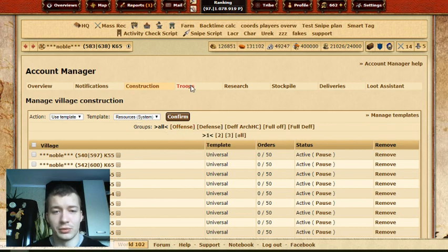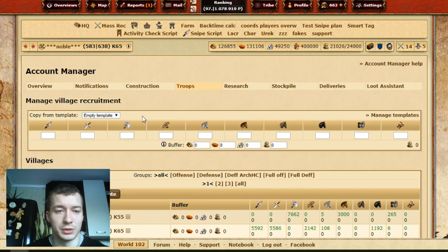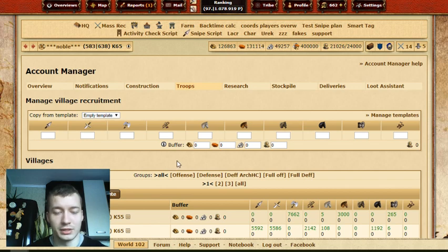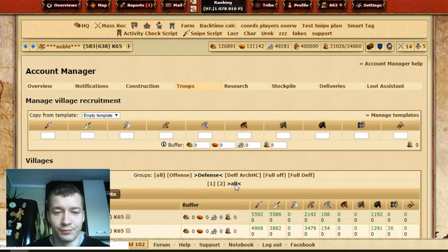Let's move on to Troops — this might be confusing for some people. This is why I explained about groups first. In the construction page, you might want a different building setup for your offense villages versus defense villages. Let's take the Defense villages. I want to build troops, so I press All and select All. Now, you can choose templates — I made those myself.